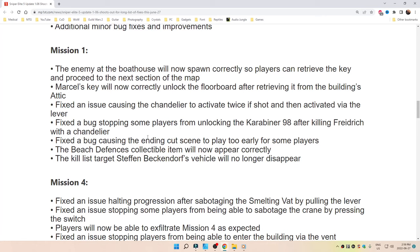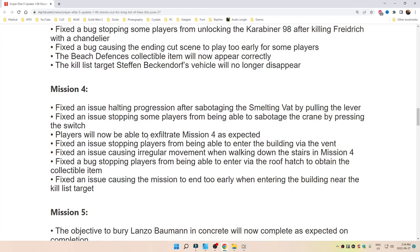The beach defenses collectible item will now appear correctly. The kill list target Stefan Beckendorf's vehicle will no longer disappear. Mission 4: fixed an issue halting progression after sabotaging the smelting vat by pulling the lever, as well as an issue stopping some players from being able to sabotage the crane by pressing the switch. Players will now be able to exfiltrate Mission 4 as expected. Fixed an issue stopping players from entering the building via the vent, or an issue causing irregular movement when walking down the stairs, or a bug stopping players from entering via the roof hatch to obtain the collectible item.